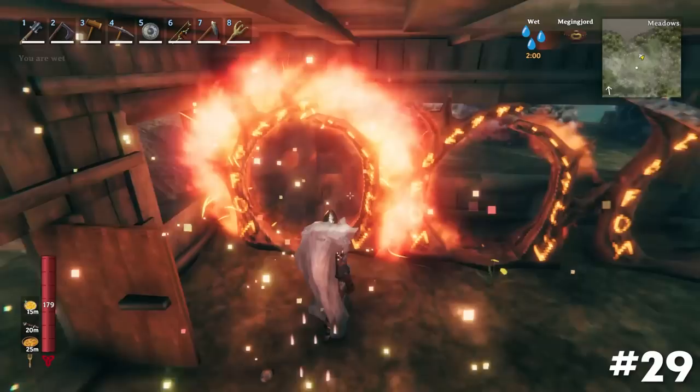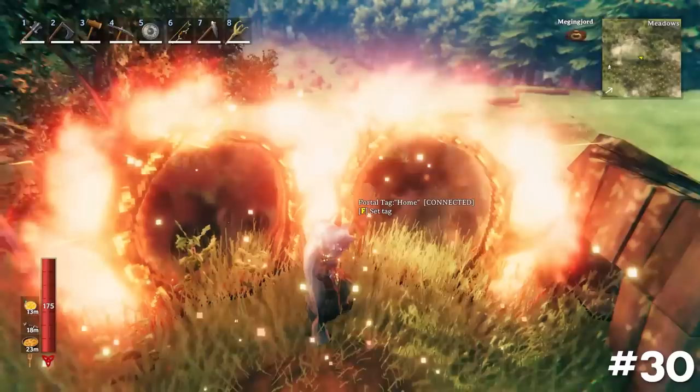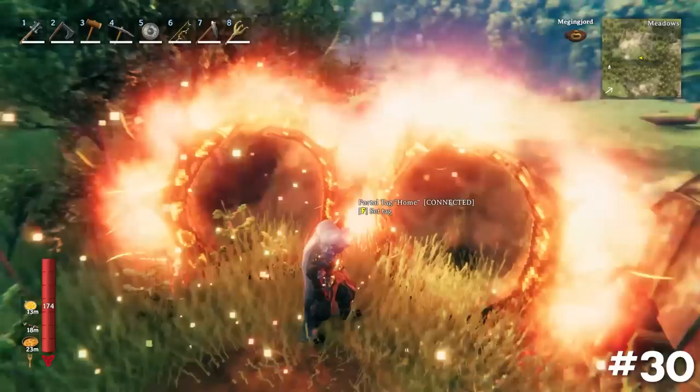Create a portal to your spawn — this way you can switch boss powers quickly and without hassle. Capital letters in portal names do matter. Portals with the same name will not connect if capital letters in each portal name are not identical.